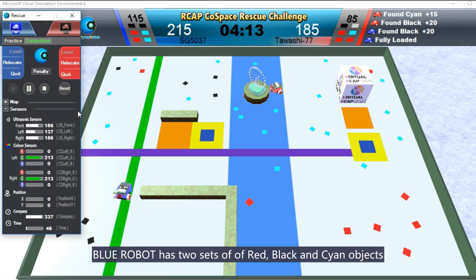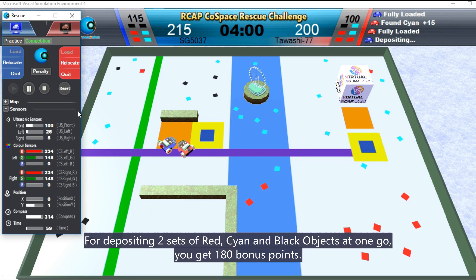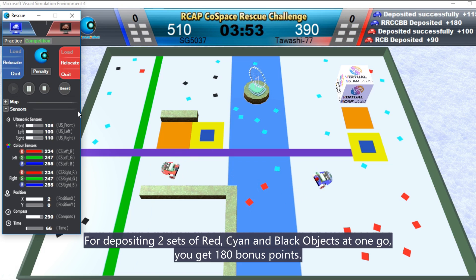Blue Robot has two sets of red, black, and cyan objects. For depositing two sets of red, cyan, and blue objects at one go, you get 180 points.